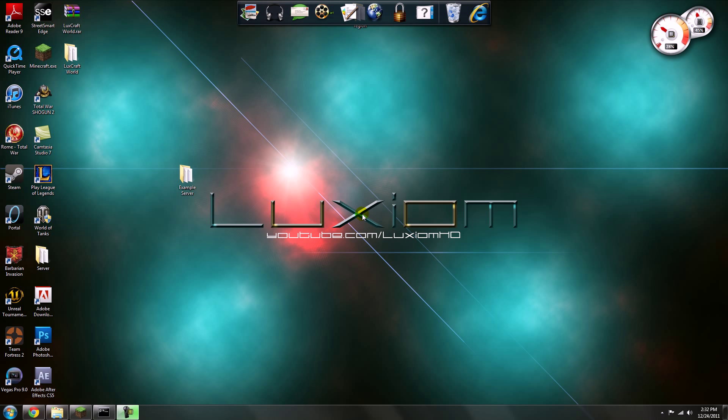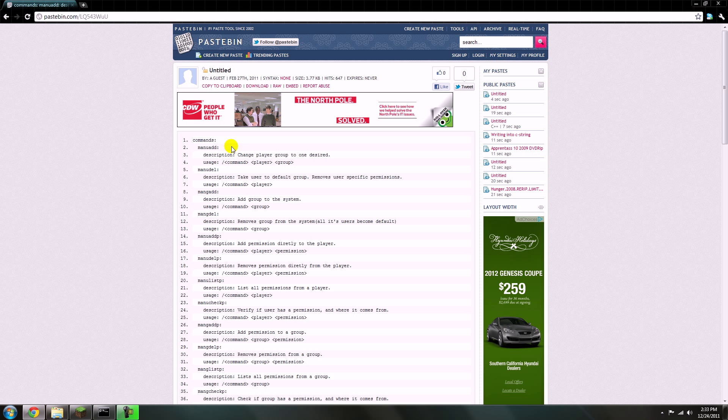Hey guys, it's Luxium here and today I'm going to be showing you how to change permissions in-game and also change players to different ranks or groups. Make sure you have Essentials — this is only for Essentials. These are built-in commands in Essentials Group Manager, so I'll just show you guys some of the commands.